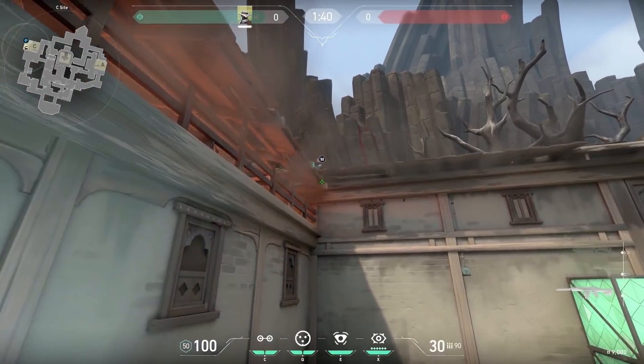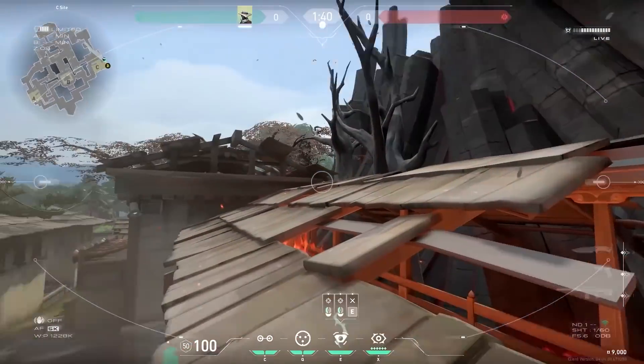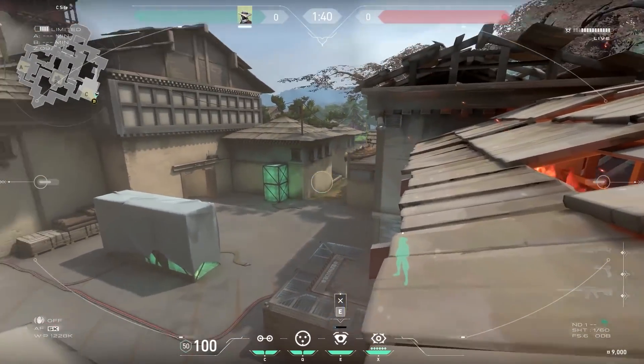Now another simple one, this time with Cypher on Ascent. If you jump, you can place your camera over here. It nicely spots the site and is very hard for the enemies to see. Easy peasy.